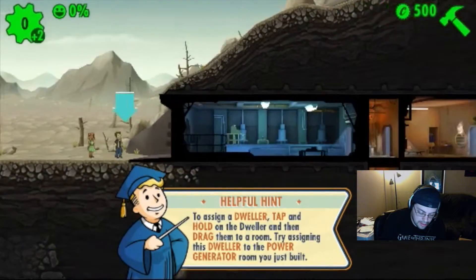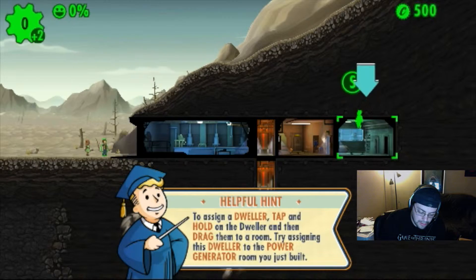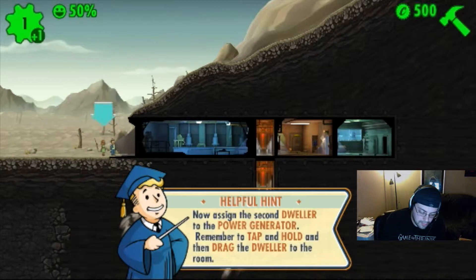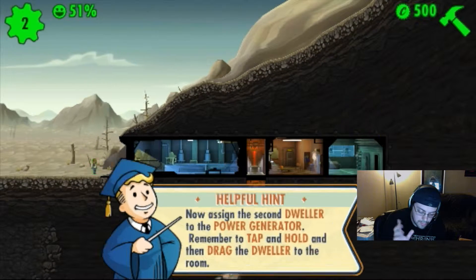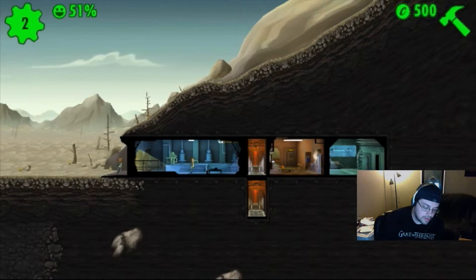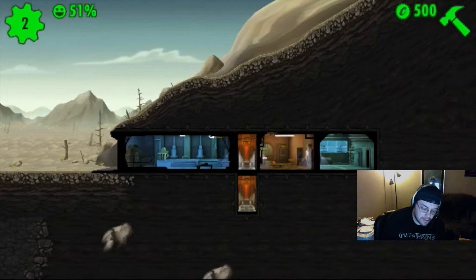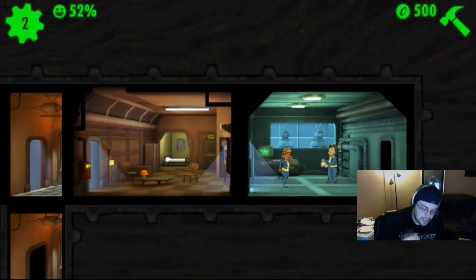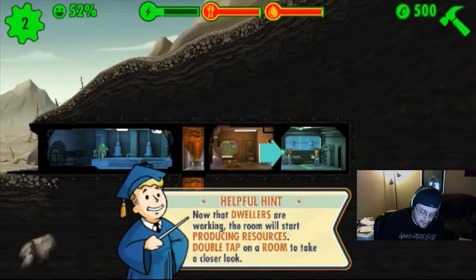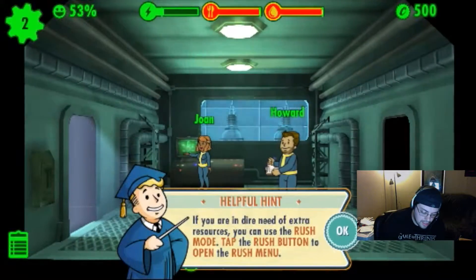I'm gonna go ahead and take them here. Right now I'm putting them in the power place — I've done this a little bit before. I'm going to do the same to this other girl here, putting them both in there so we can get two dwellers working on power. If you double tap the room — it's not letting me at the moment but I can zoom in — they're going to work on power once that gets going. Double tap — yep, there it is: Jonah and Howard.